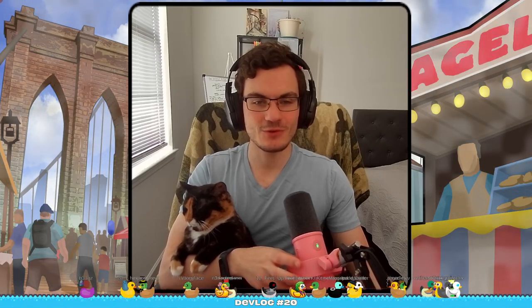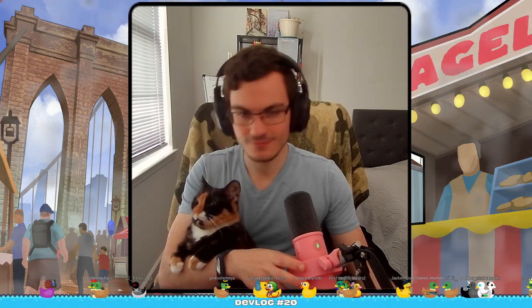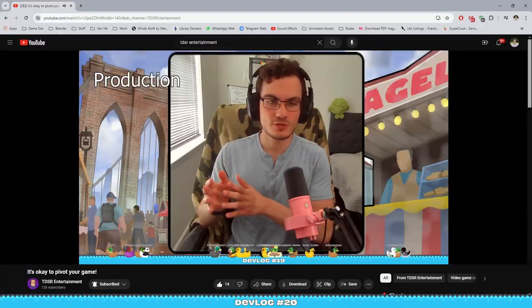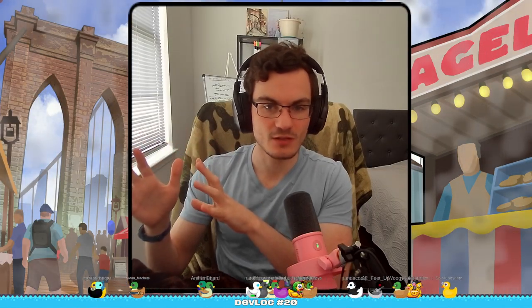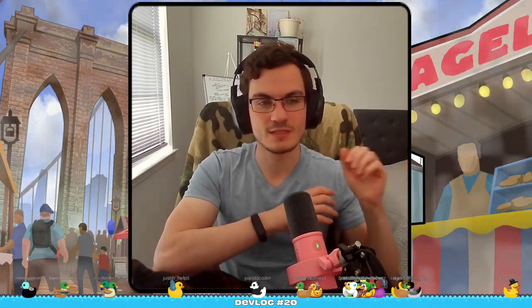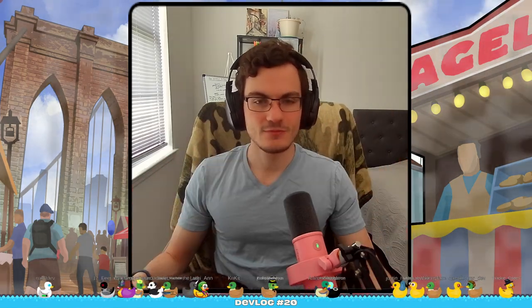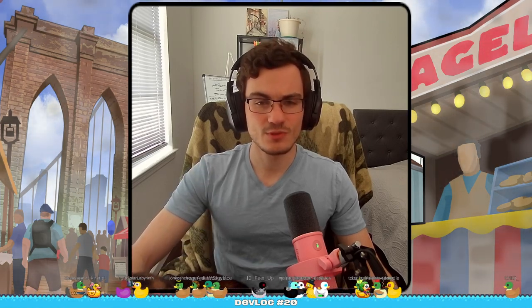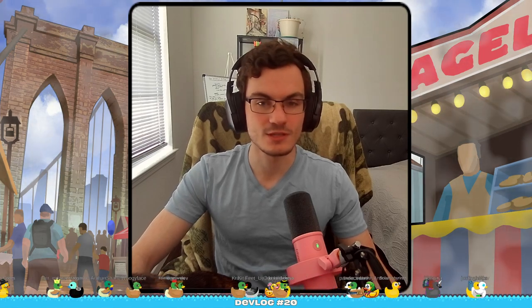Hi everyone, my name is Tom and I'm working on New Brooklyn Bridge Takeout. In the previous devlog I mentioned that I want to separate the production and selling points in the game — moving all production to farms and factories, while shops will be used as the selling point and the place to interact with customers. For the past two weeks, that's exactly what I was focusing on, and it was actually faster to implement than I expected. Let's take a look at what it looks like right now.